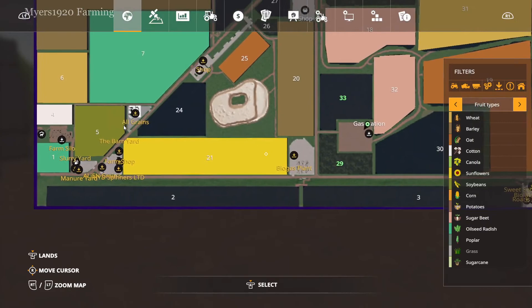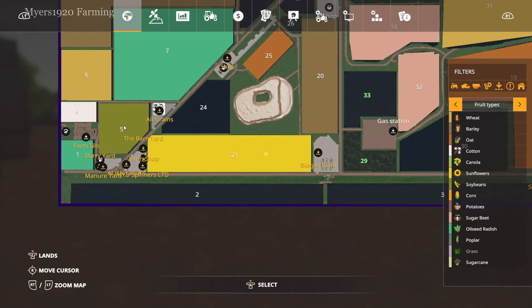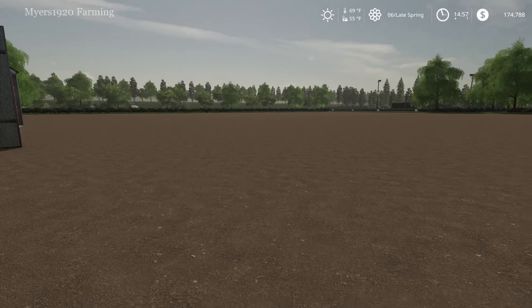We'll look at buying field 21 — it has sunflowers in it right now, so when we lease a combine we'll need a corn or sunflower header to get that harvested. But for now let's head over to the store.